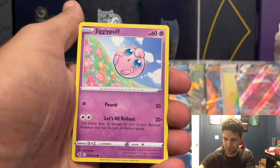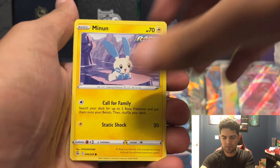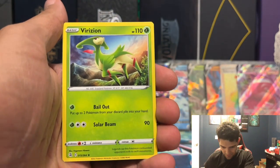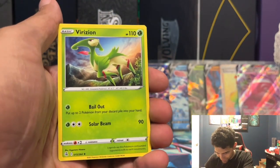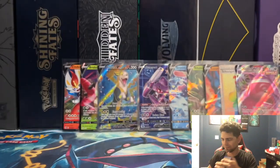Battlestyle, Battlestyle, Battlestyle, Ramp, Pansear, Minun, Tynemo Reverse, and a Virizion — I don't have this, so I guess it is some of the aspect magic. Cool, I'll take that — Virizion non-holographic rare.